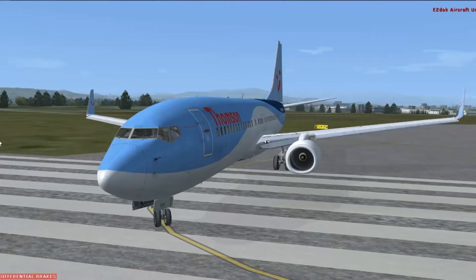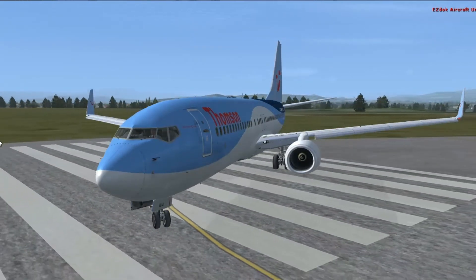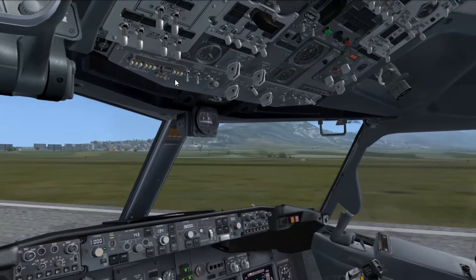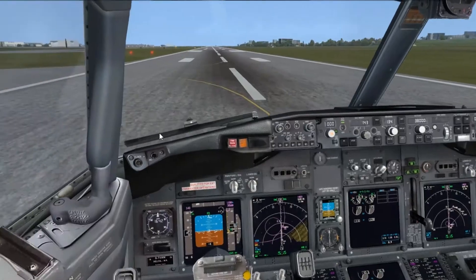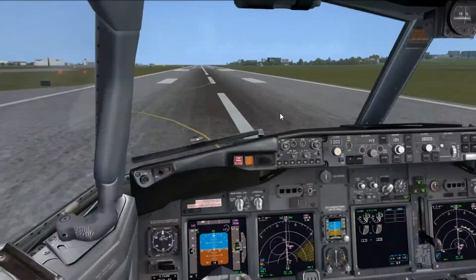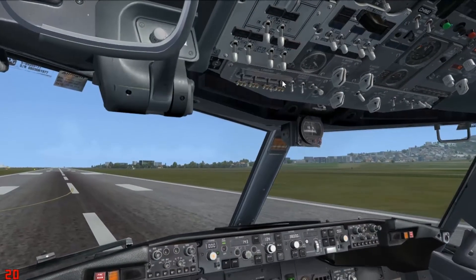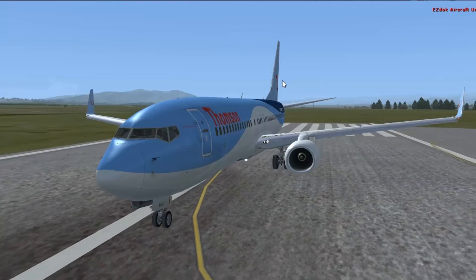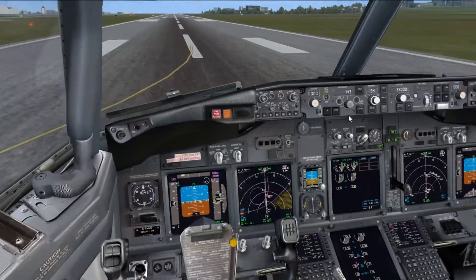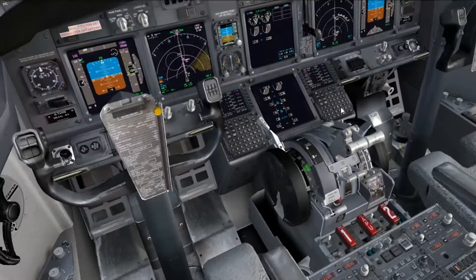Let's start our turn. The strobes are just coming on now. The fixed landing lights can come on. Looks like another aircraft on the ground actually. Retractables can come on — wait for the retractables to come out. Cabin should be ready, everything else seems ok. There it is.